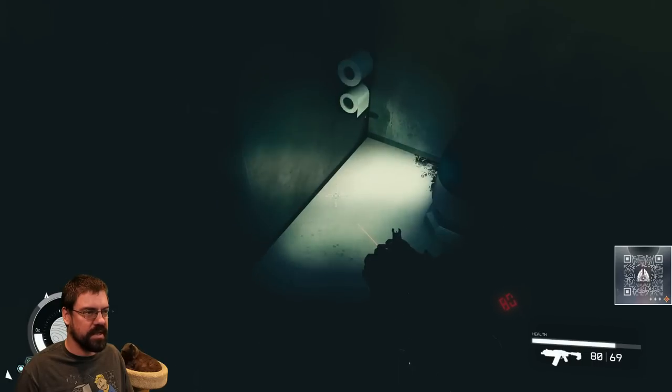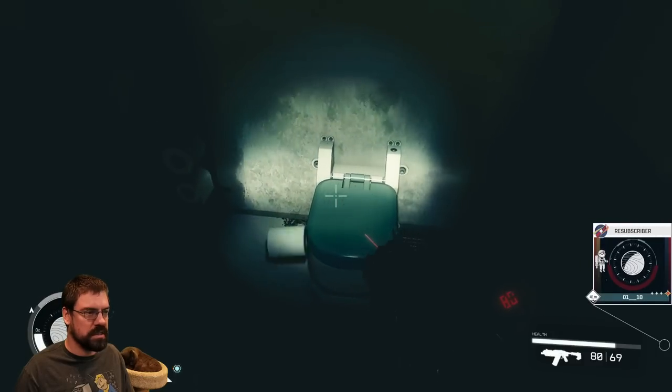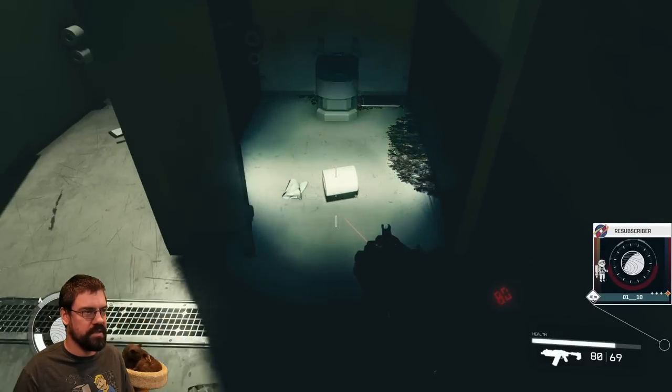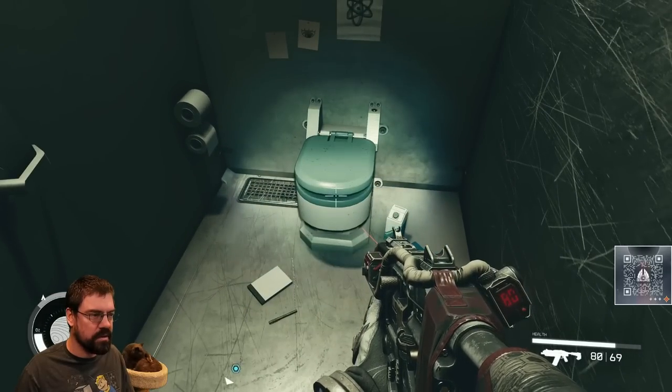We're going to hold down E to pick this up. And we're going to open the toilet lid. Oh, this one doesn't open. Okay, we're clear there, chat.